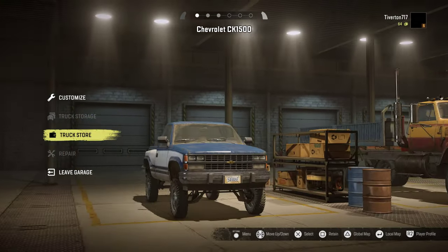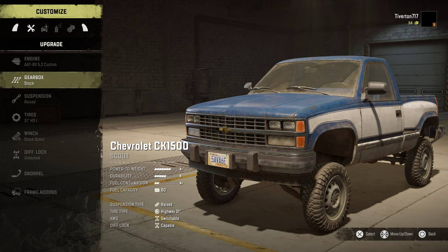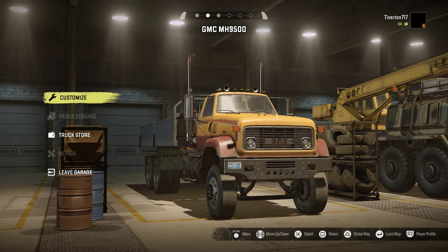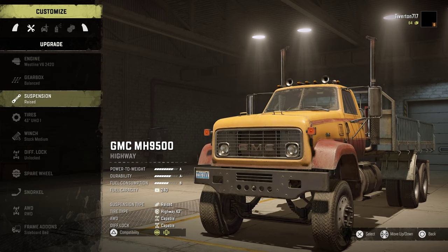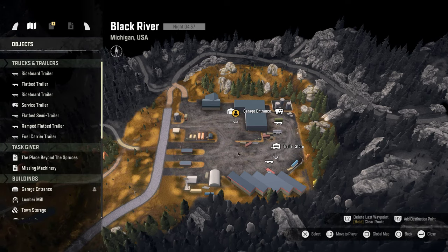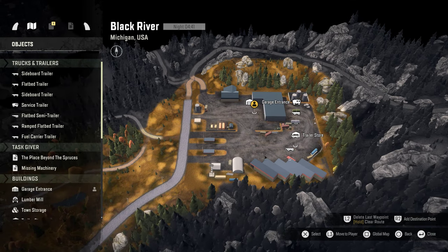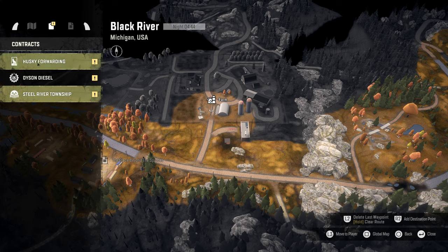With the Chevy, the engine upgrade is installed, so I sold the stock, then installed the better engine and lifted the suspension - got some money that way. With the GMC I was able to sell the suspension for about 2,000 money. With the Fleet Star, the suspension and all-wheel drive upgrades gave me the money I needed to continue the game. I then used the Fleet Star - now with all-wheel drive and raised suspension but still highway tires - grabbed the farming equipment trailer parked here and pulled it to the farm, completing the Husky Forwarding quest.